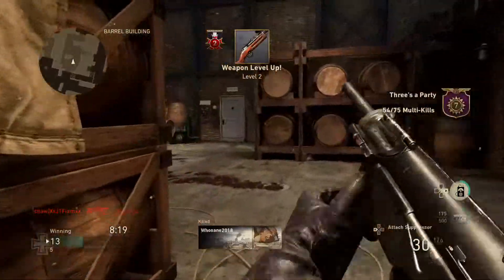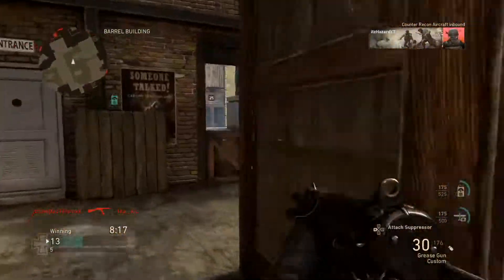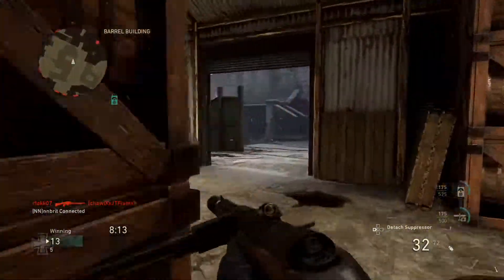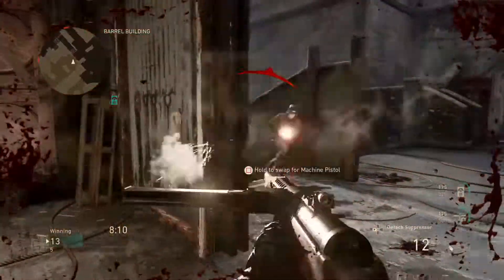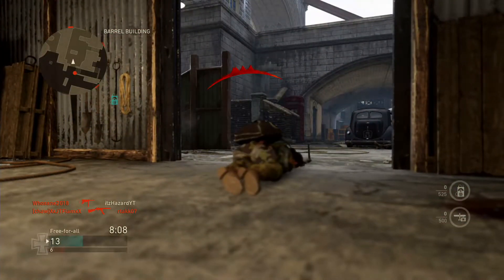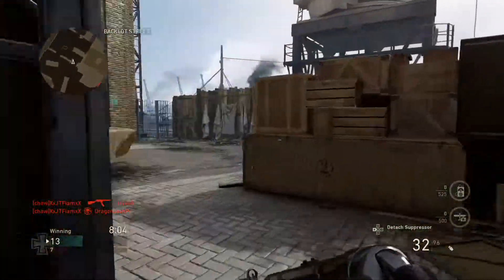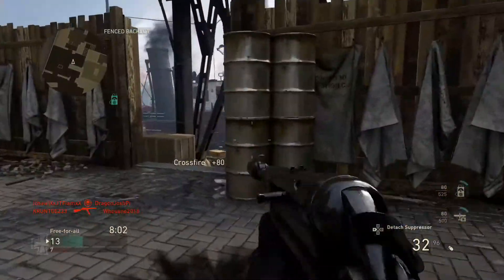Another weapon is the M1919 Browning. If you guys remember from Call of Duty World at War, which came out in 2008 and was developed by Treyarch, that was basically a light machine gun you could carry around in the game. Even though it's not in this game, I would like to see it as a possible DLC weapon in the upcoming Veterans Day DLC or other future DLCs for COD World War 2.